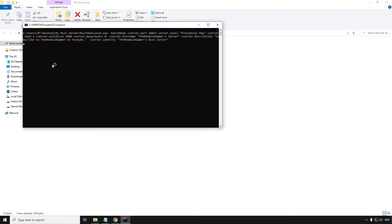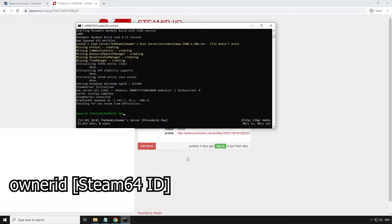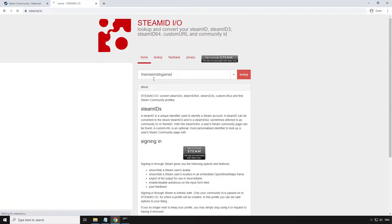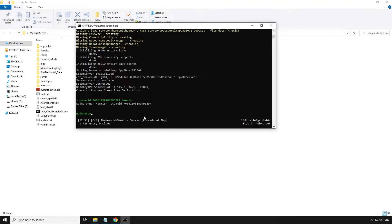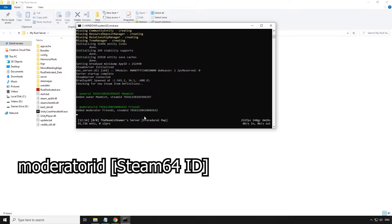Now that you have your server port forwarded, you can launch it by running start.bat. Once your server is running, you can set yourself as the owner by typing in the console: ownerid steam64id. You can also specify a name after the steam64id if you want to. You can get your steam64id by pasting your custom Steam URL into steamid.io and copying it from there. You can also set up additional moderators by typing into the console: moderatorid and their steam64id.